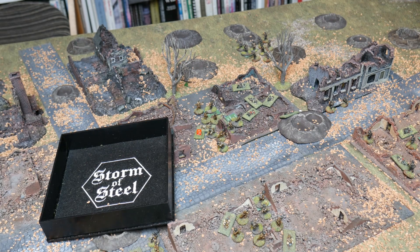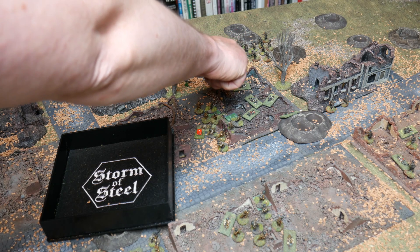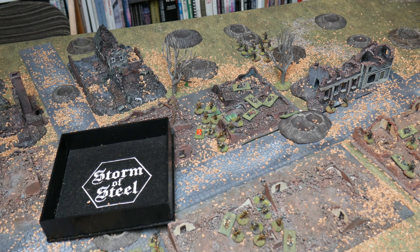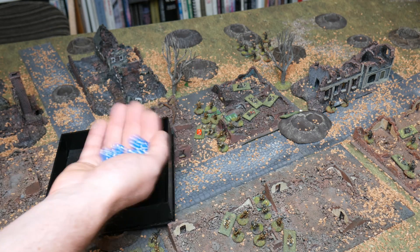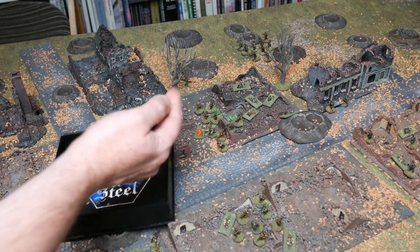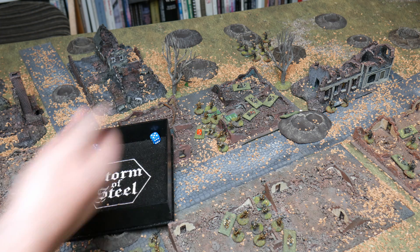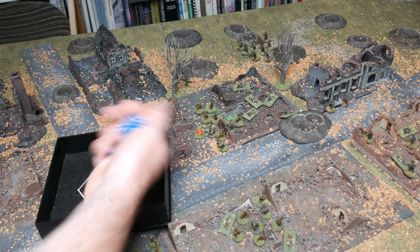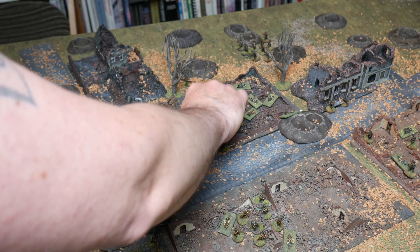On the snifter card, the German section that was previously revealed — now in the open nine inches away — can be spotted immediately and fires at the Australians. Five hits firing rifles. Results: one shock, no kills, as the Australians are in medium cover. They get off lightly.